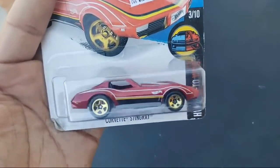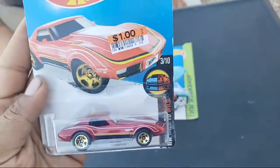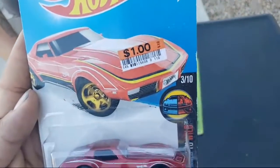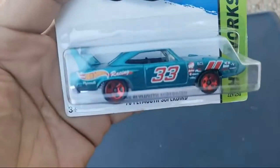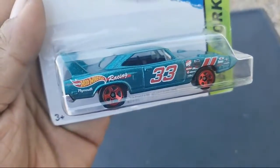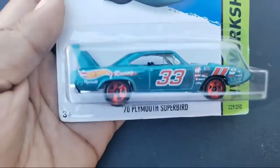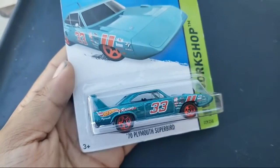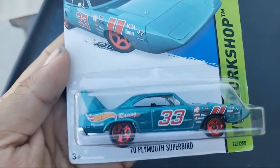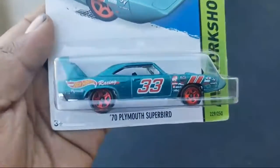Take a look — Corvette Stingray, very nice. Hot Wheels Mild to Wild — this was a dollar back in the days. It would be nice if it stayed a dollar, you know what I'm saying. And take a look — Plymouth Super Bird. I think there was a Super version of this one too — yeah, there is! With rubber tires that thing goes for like a hundred bucks or so, man.